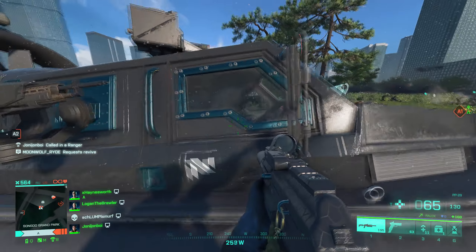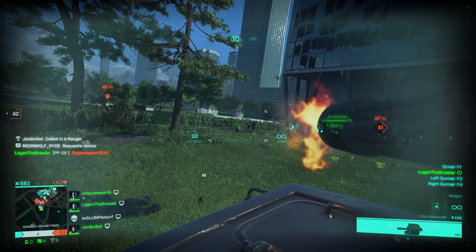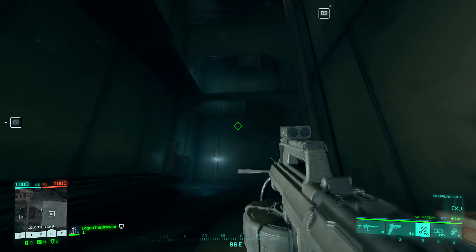Hey guys, Logan here. The Battlefield franchise has always been filled with really cool Easter eggs, and there are some new ones found in Battlefield 2042, located on the maps Discarded and Manifest. So let's check them out.